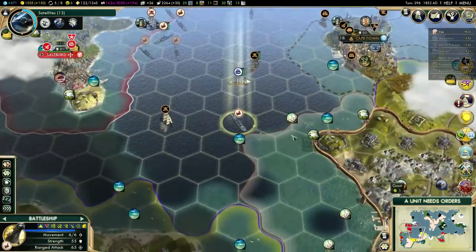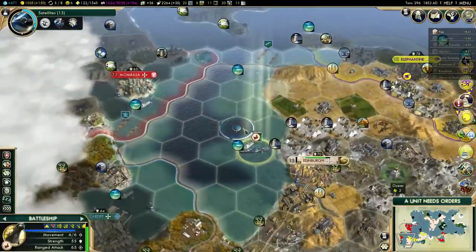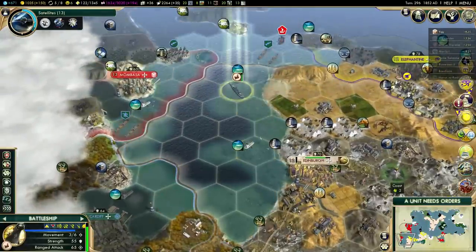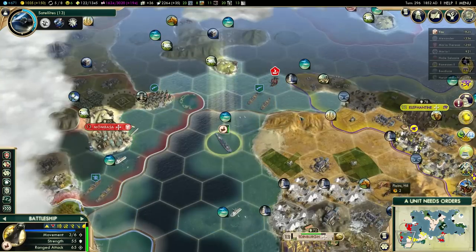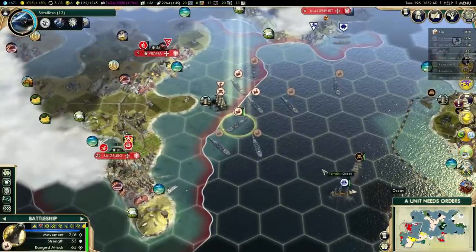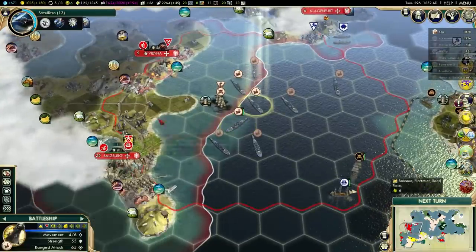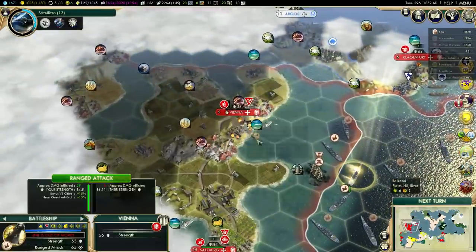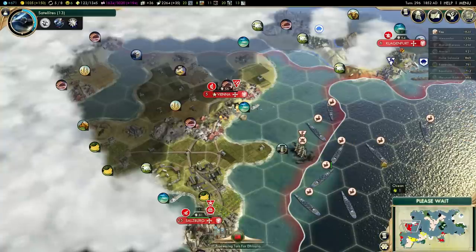I can't place the citadel yet — one more turn. Anything else to hit over here? I could plunder the trade route, but I'm not quite close enough — maybe on the next turn. I won't get any experience from hitting a city at 1 health, but whatever. Doesn't matter.